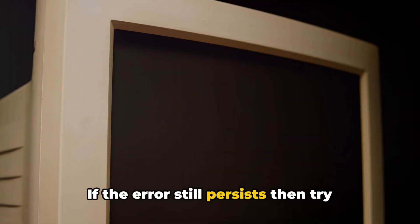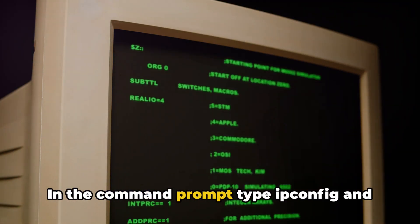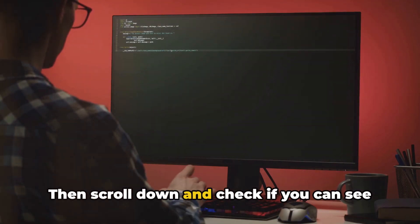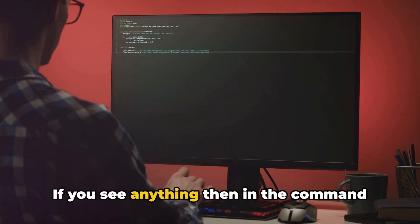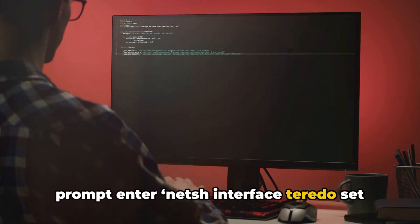If the error still persists, then try accessing the command prompt with admin access. In the command prompt, type ipconfig and press enter. Then scroll down and check if you can see anything with the word Teredo. If you see anything, enter the command: netsh interface teredo set state disabled, and press enter.